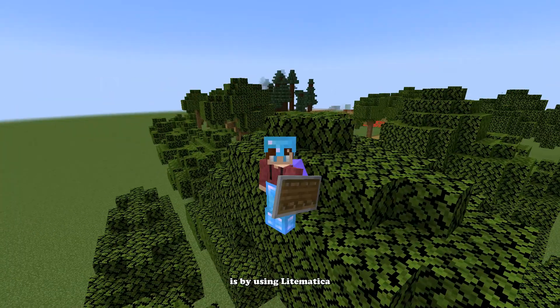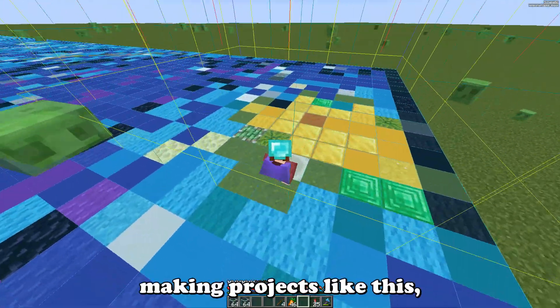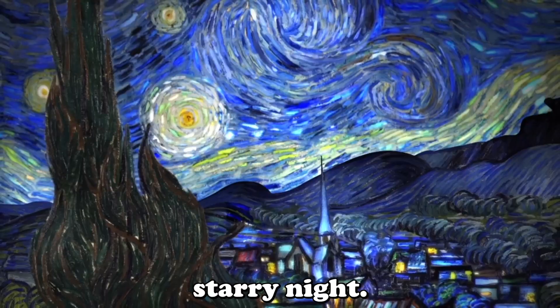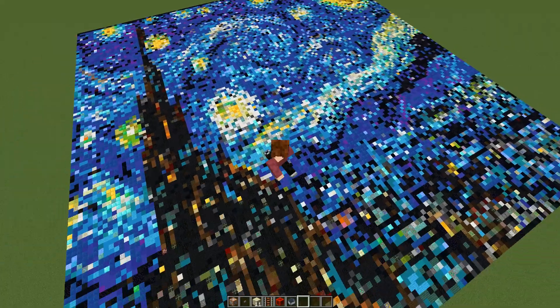The easiest way I found to do this is by using Litematica, which pretty much tells you exactly where you need to place each block, making projects like this actually feasible to complete. But first, I need a schematic. I stumbled across Starry Night, one of his most famous paintings, sent it to a pixel art generator and opened it up in a creative world.